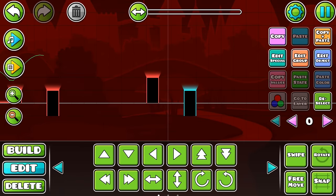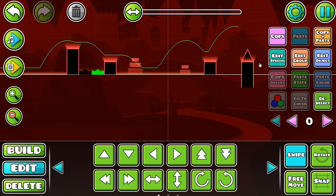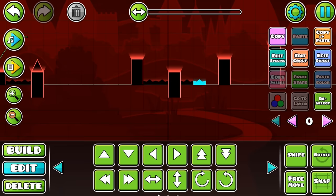So we're just going to be copying spikes, copying blocks, really just copying everything so we can get even just a husk of a level out. As long as it's something, it'll get featured really.